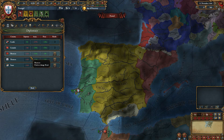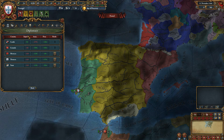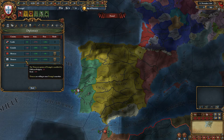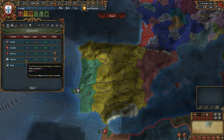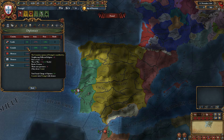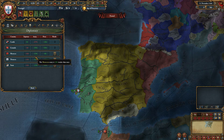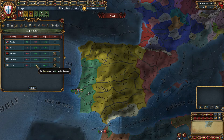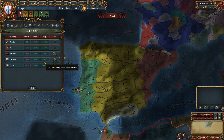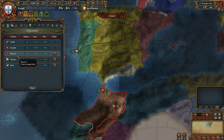There are a few bits of guidance here. This is their opinion of us. Green in this game is generally good, red is bad, yellow is in the middle. Castile likes us, these four nations hate us, and all four nations have a smaller army than us, whereas Castile's is about twice the size. Everyone has a smaller navy than us. I would definitely pick Morocco.